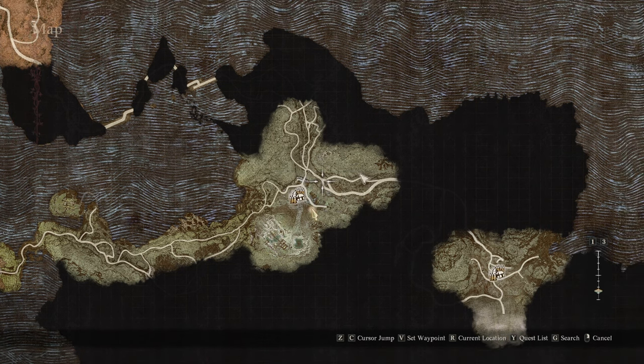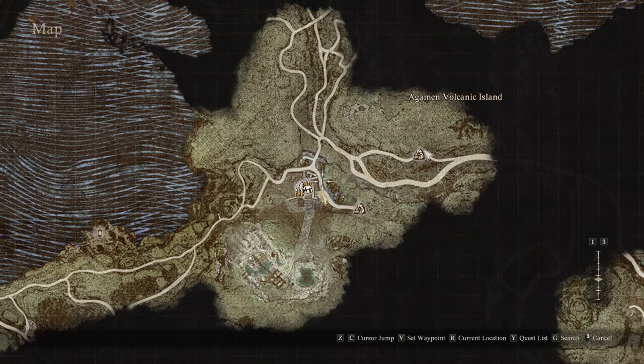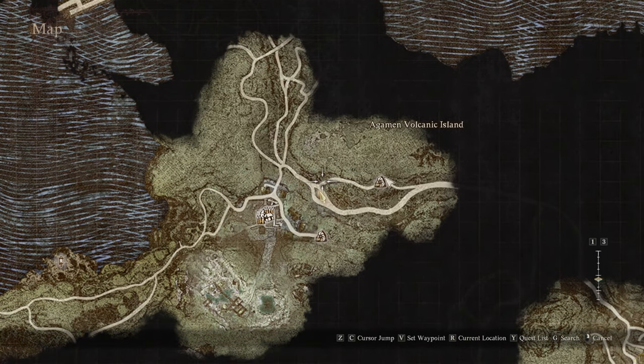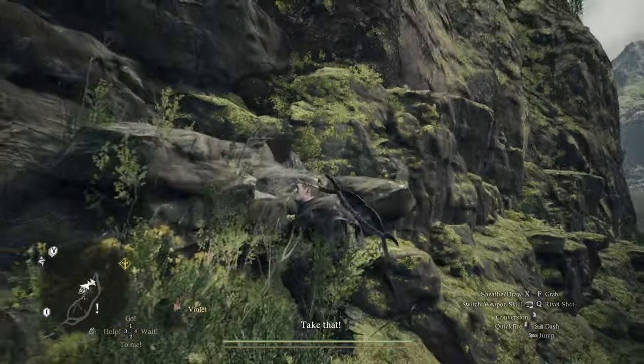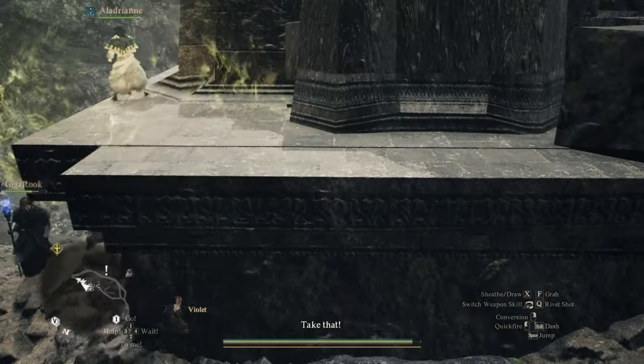You go to the east and up here — there's gonna be a riftstone. From there, you go north and then east. Once you come over here, there's a little thing here you can go up, and then you're gonna jump.